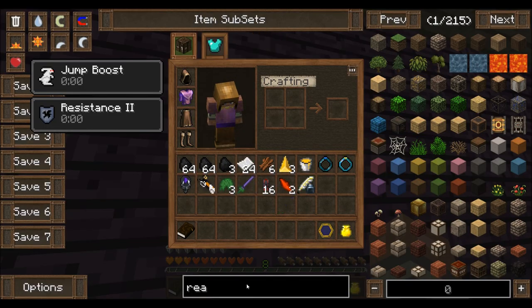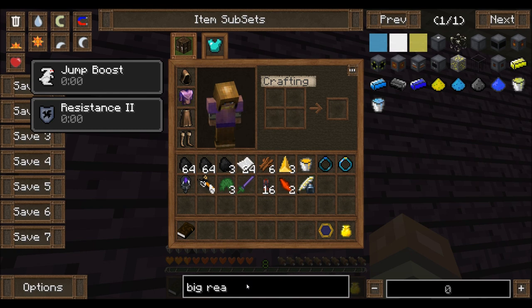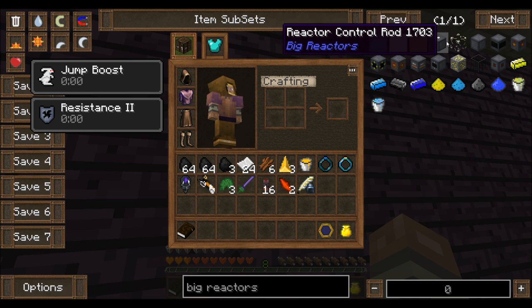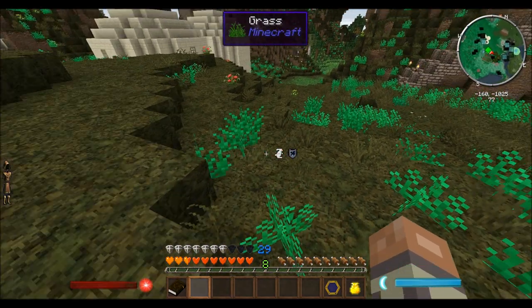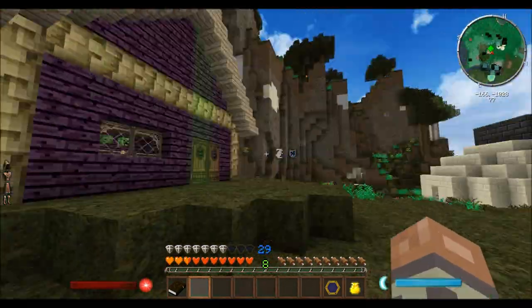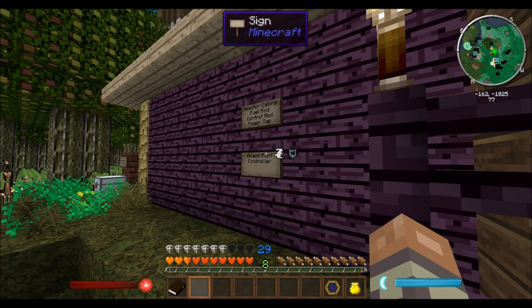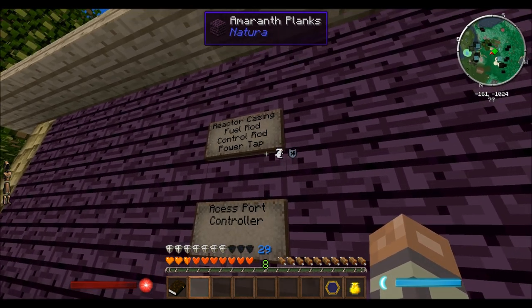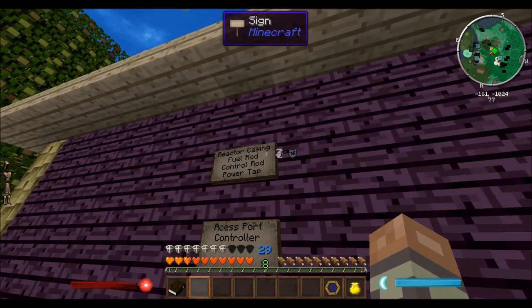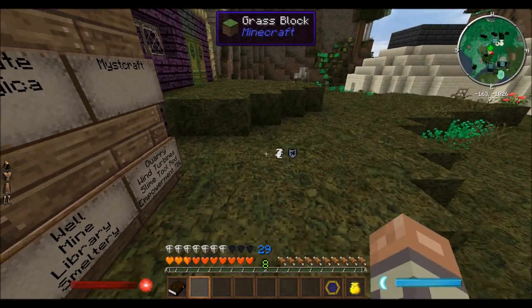So if we just type in Big Reactors... there it is. We've got control rod. Let's make the smallest one, which is three by three by three. So we're going to need one controller, one access port, one power tap, one control rod, and one fuel rod.